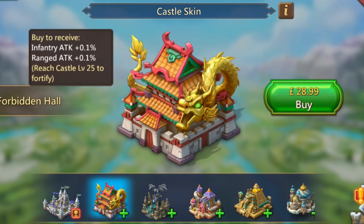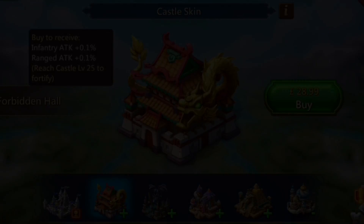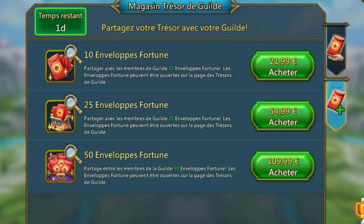Let's go ahead and look at this skin and everything. So the first thing from this update is the castle skin — I think it's pretty dope. There's also another thing which is the Magazine, kind of a set I guess, where you can buy these envelopes for gems and for 10 envelopes for 22 euros.